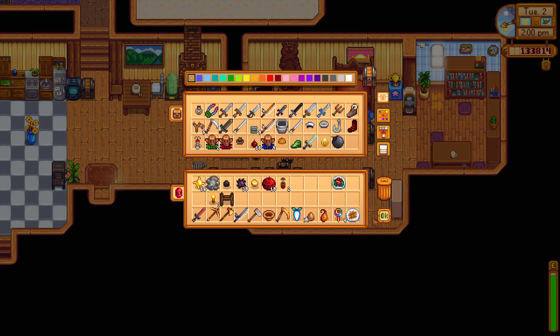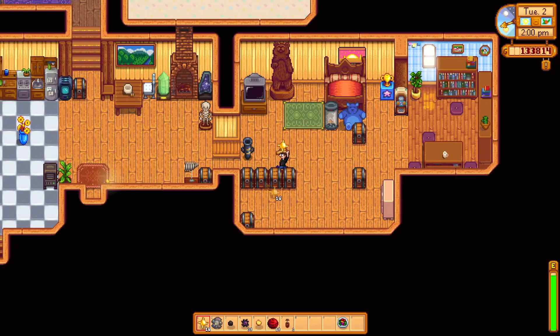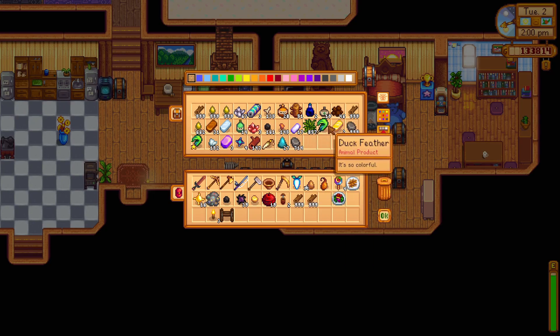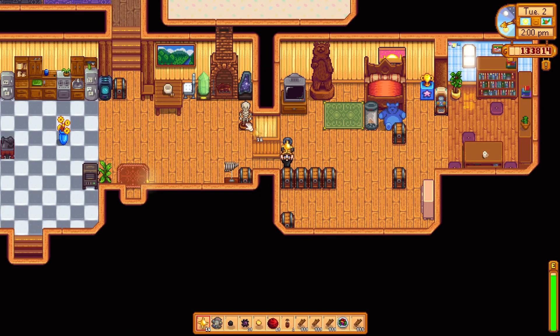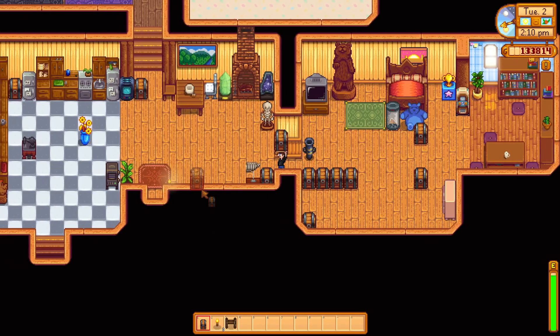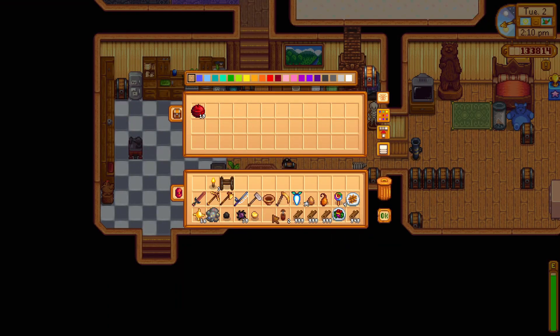Milk pail — don't need that. I'll grab all that and get ready to craft. Let me craft that and put this right by the door. I know this is my adventure gear. I'll put the miner's treats in there for now.